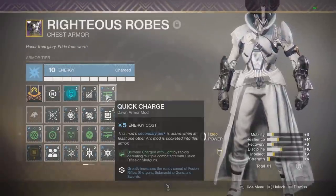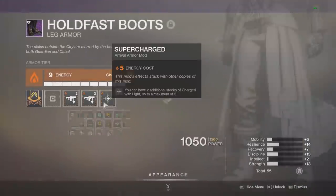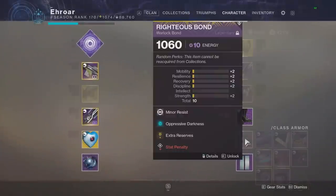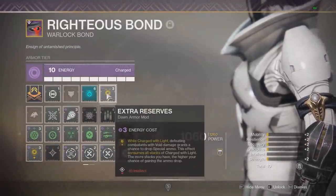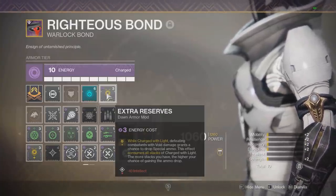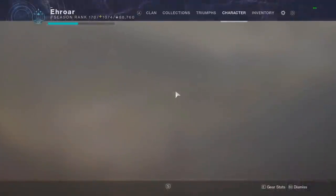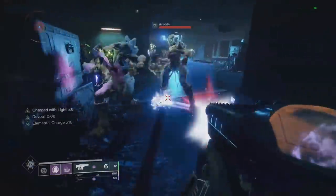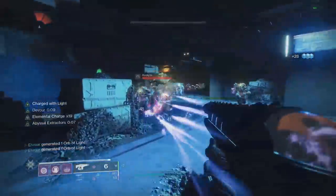Next mod will be Quick Charge, which means we'll become Charged with Light when we get double kills with Telesto, which will be all the time. We also have Super Charged on our boots so we can get up to x4 Charged with Light. The last mods we'll be using are Oppressive Darkness on our Bond, then Extra Reserves — as we get higher Charged with Light stacks there will be a better and better chance to spawn a special ammo brick, and when that happens it'll reset our stacks. So pretty much you just go around spamming Telesto with infinite ammo, drop lots of Void orbs, pick those up and you'll become Void Empowered in no time.